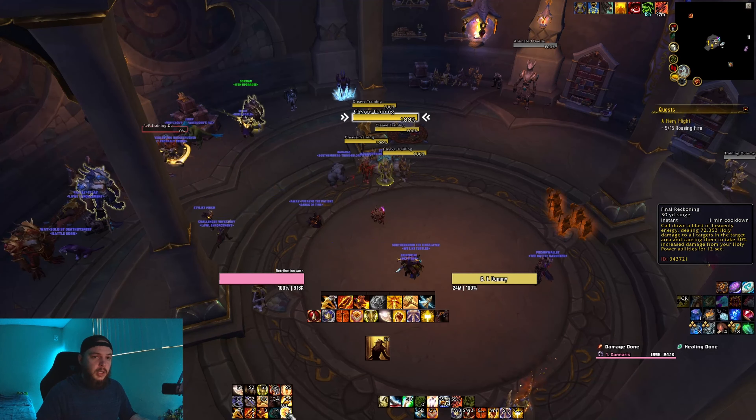So now let's see how this fits into our rotation. Because Final Reckoning and Judgment increase the damage from our Holy Power abilities, we always want to make sure those are on our targets when we use our spending abilities, if at all possible. We also have the DoT effects from Blade of Justice and Wake of Ashes — the more consistent we can keep those on all targets, the more damage is constantly going out. Blade of Justice also drops Consecration under our target due to our talents, so it actually applies two DoT effects to nearby enemies.